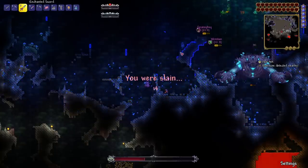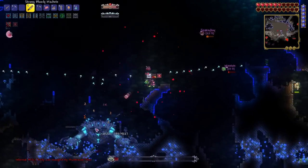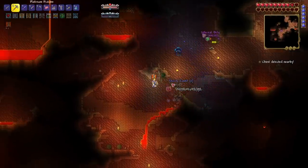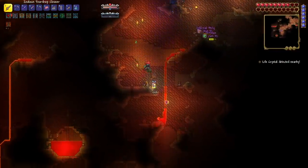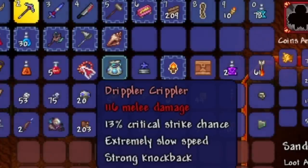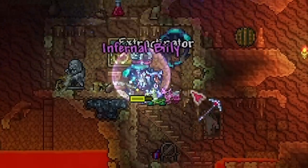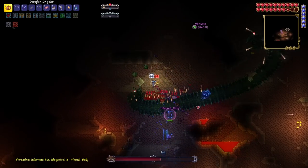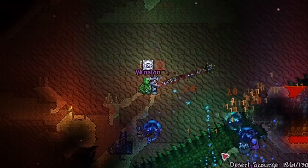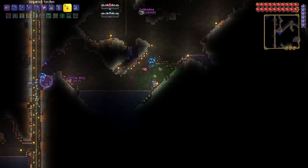Infernum makes all the bosses so cool to fight — I love bosses with a bunch of different phases. We took down Crabulon despite those extra phases; it wasn't that bad, but we came pretty close to losing. Afterward I went to the desert and stumbled upon what I think is an OP weapon from the Extractinator — the Drippler Crippler. I love that name! Somebody summoned the Desert Scourge and it tore through it. This is the best flail I've ever had.